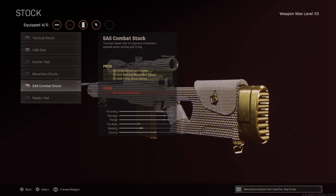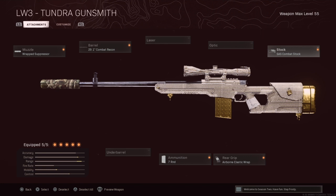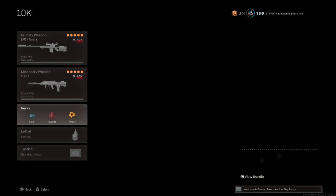I use the sniper stock so it's easier to strafe around a corner, or if you're trying to move up on a roof to get an angle, you can just peek real quick without having to scope in and out. This is the final class setup I'd suggest — it's absolutely amazing. I had some rough games with the LW3 Tundra, but I still had some really good shots. This is what I'm running, with the FFAR as normal.